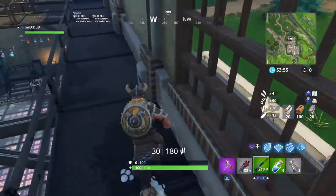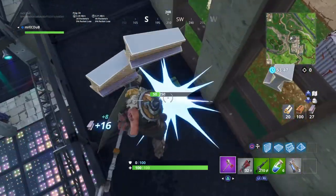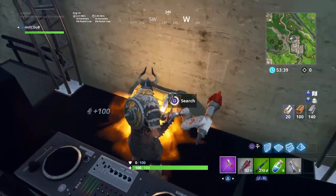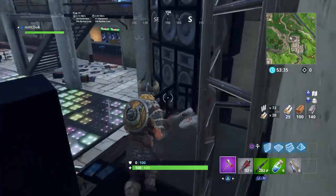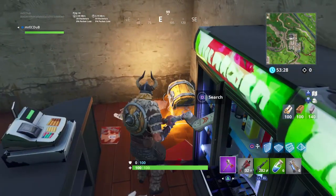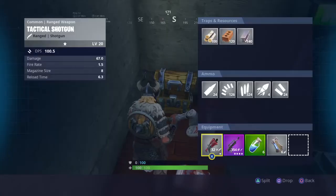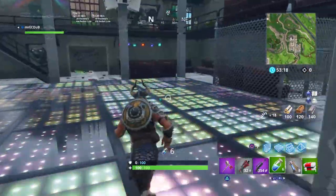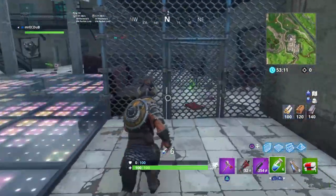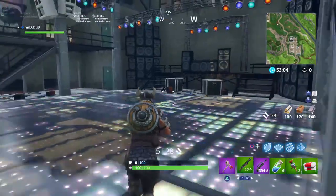Obviously you've got an ammo box here. Chest number three — we're gonna be counting all the chests you can get at this place. We're not gonna count how much wood you can get because in Playgrounds mode you really can't see accurately. Already got a med kit and more grenades — that's four chests just in this one location.